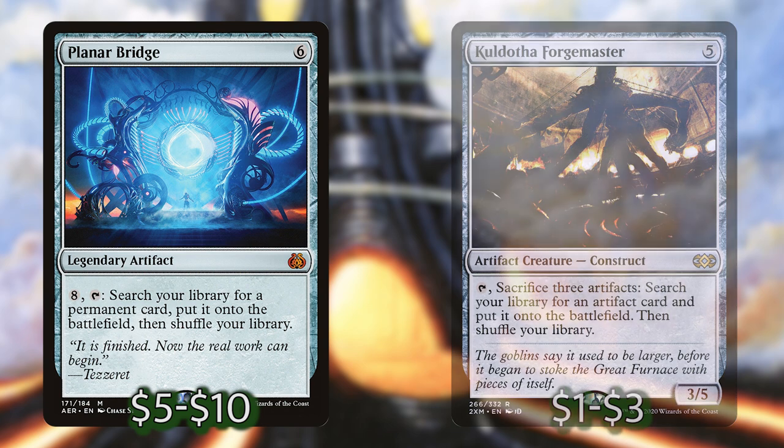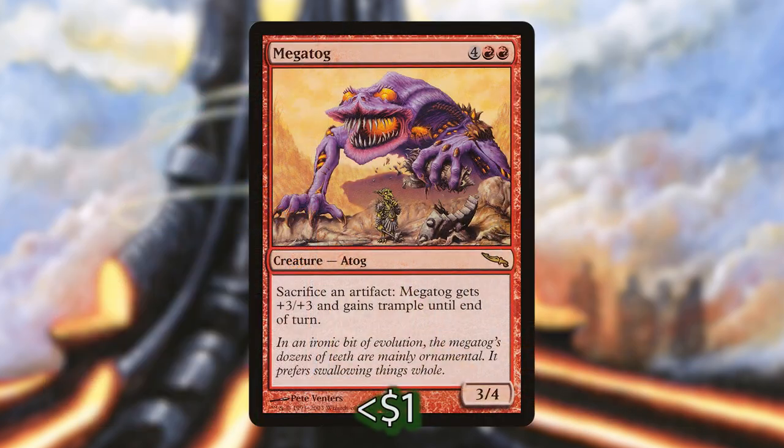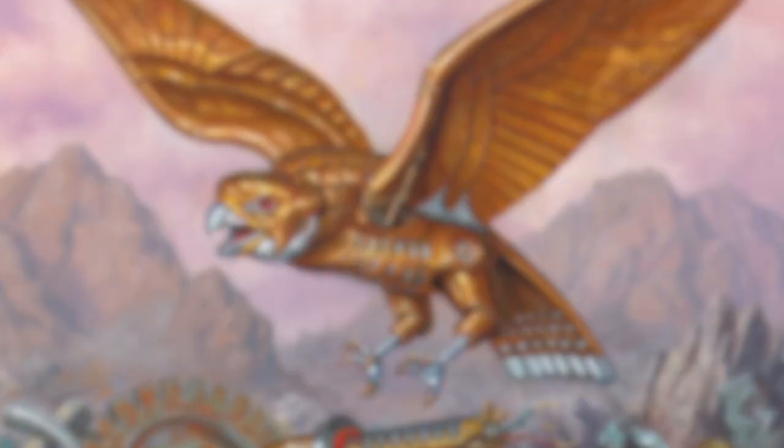Last in this section, I want to talk about Megatog. This is a new one for me — I haven't ever played with a Megatog. Basically, if we have infinite mana rocks, then this will take one of our opponents out in the absence of anything else we can do. If we don't have infinite rocks, we can still have something that's very protective and oppressive since we can keep fueling it with artifacts we create from Svella.